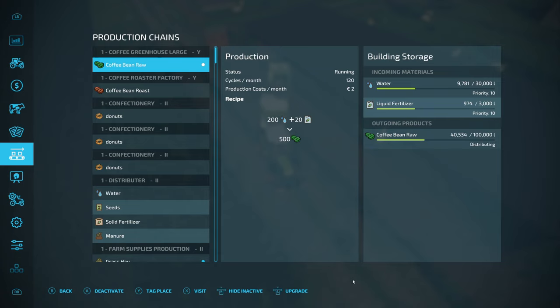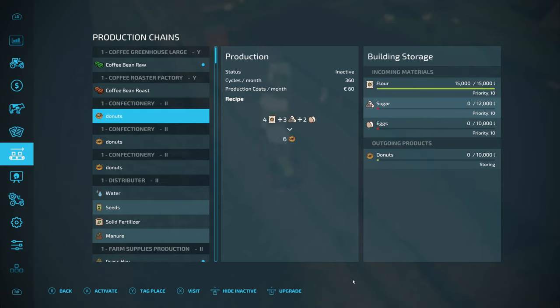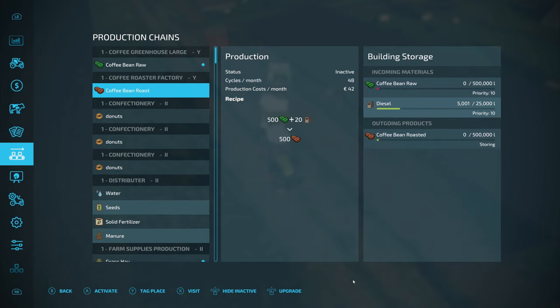They're still not distributing, but I've had that problem with other things as well. I think it might be because I've had to put in the production revamp mod for the wood storage - I think that is stopping it from distributing, possibly because you can go up to each one and select how many pallets you want to take out.